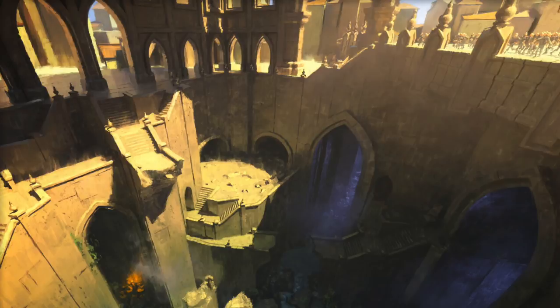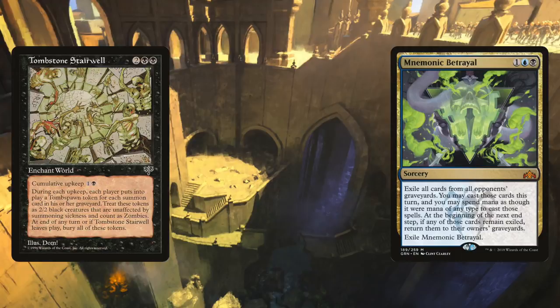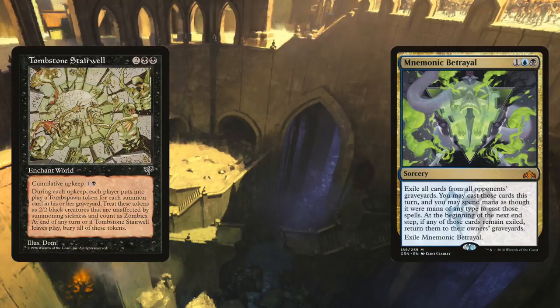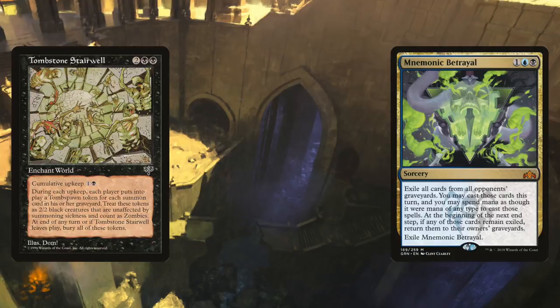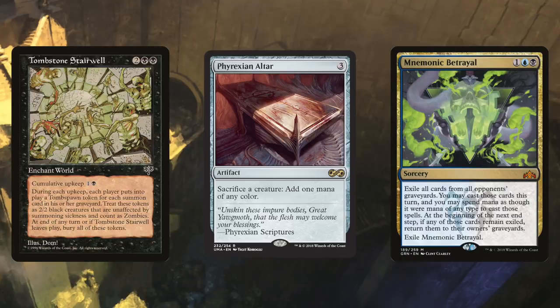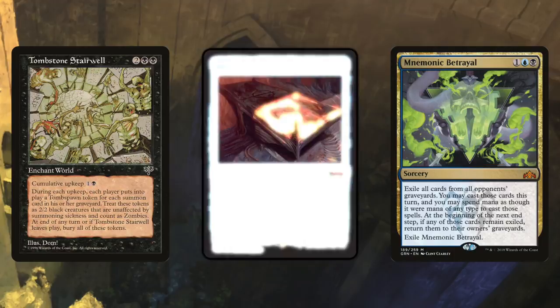Come with me into the depths of House Dimir as we combo with Mnemonic Betrayal. Dimir loves to mill people, even in Commander — including yourself. Once you've dumped sufficient creatures into your graveyard, slam down old-school Enchant World Tombstone Stairwell: during each player's upkeep, each player creates a 2/2 black zombie Tomb Spawn for each creature in their graveyard, but at end of turn all tokens are destroyed. This gives you free blockers each turn to sacrifice to Phyrexian Altar for mana. Then cast Mnemonic Betrayal to cast spells from opponents' graveyards, sacrificing your temporary zombie tokens to generate that mana. For added spice, cast Nexus of Fate or other blue time walk effects to take another turn and do it again.